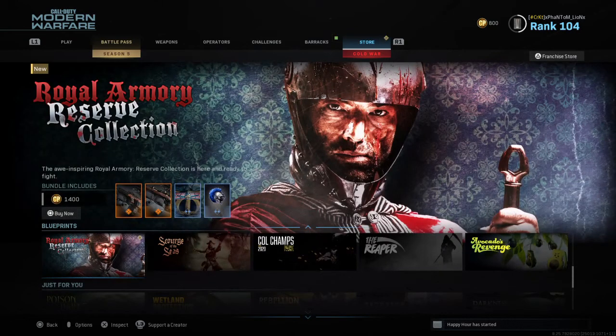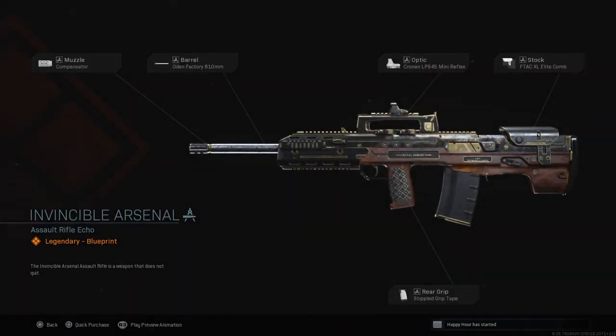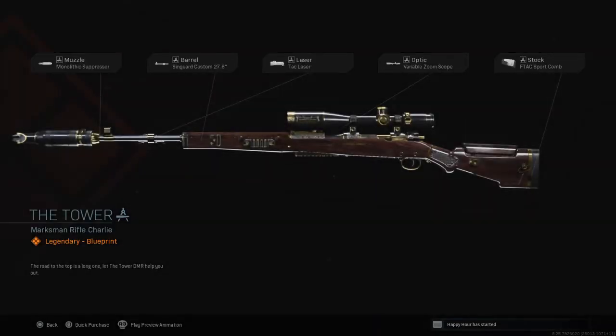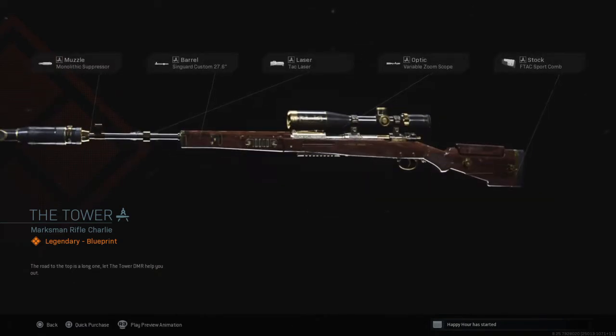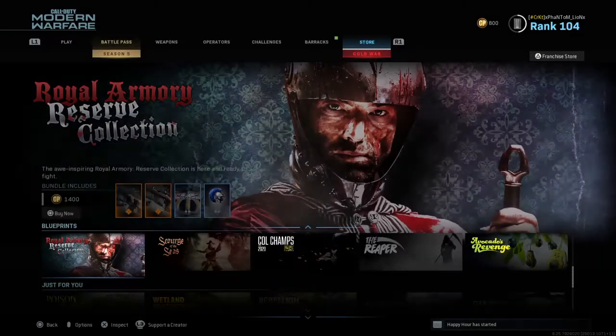Let's go ahead and jump right into the next one that's brand new: Royal Armoury Reserve Collection Set. This is 1,400 COD points. You got yourself a couple of blueprints. This is for the Assault Rifle — you got the Compensator, Odin Factory, Cronin Optic, F-Tech, XL Elite Stock, Stippled Grip Tape. Cosmetically looks pretty cool. And you got the Monolith Suppressor, Sengard Custom Tech, Laser Variable Zoom, and F-Tech Sport Comb — probably for the Marksman Rifle. Cosmetically those are pretty cool. Calling card and emblem there for you.